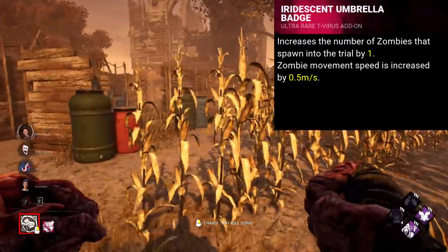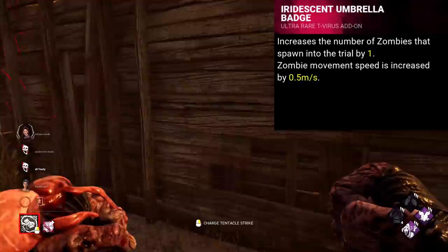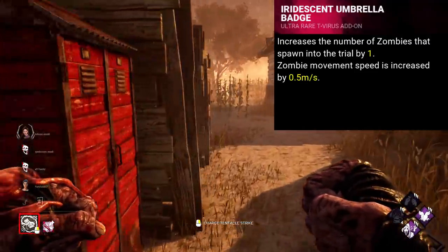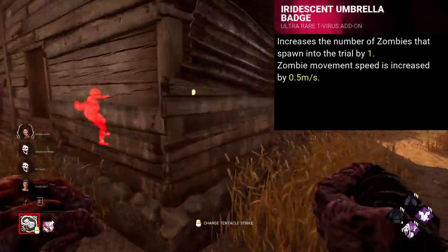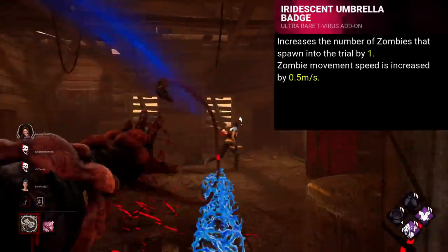One thing I would love to see for Nemesis, especially for an iridescent, that I think could be really fun, is just an extra zombie. This addon could just spawn an additional zombie into the trial, and potentially even bump their speed a bit. That would be my change — just a complete rework.